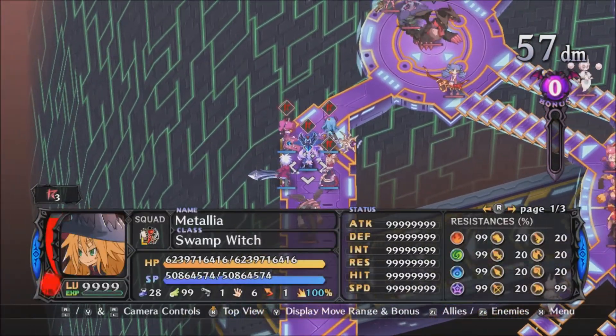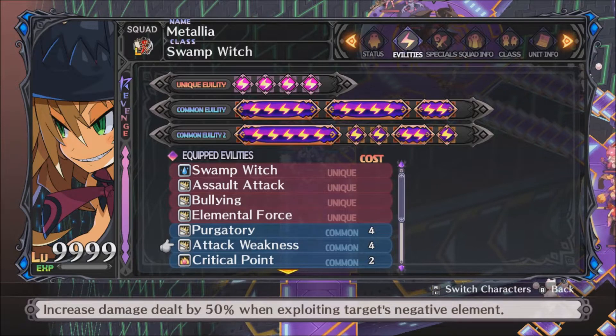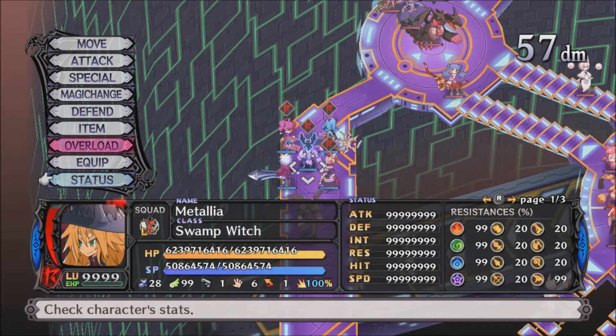Even something that starts off with 35% resistance drops to minus 25%. The highest water resistance on the map starts at 60 and drops to 0, and most enemies on this map end up with negative water resistance. By making her attacks Water Element, I'm dealing more damage. On top of that, the Attack Weakness common ability increases damage dealt when attacking into a negative element. And Elemental Force — this adds attack adjustment to elemental attacks equal to your resistance to that element. Attack adjustment is a semi-invisible boost during damage calculations; Metallia's 99% water resistance is being converted into 99% attack adjustment.